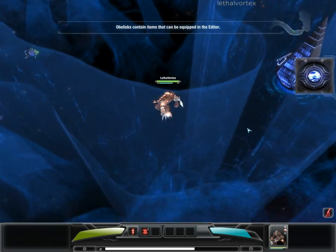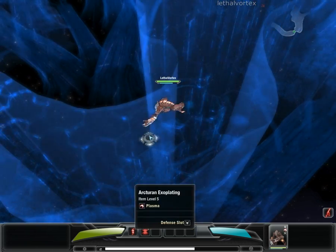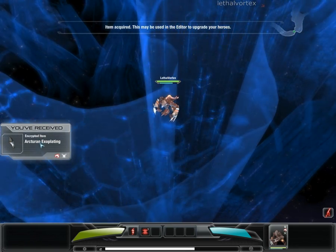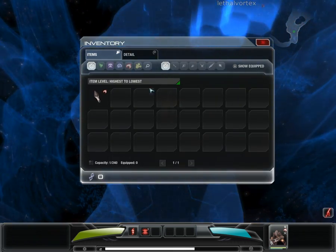Obelisks are progenitor archives. Items found within allow for the creation of gear on board your ship. Item acquired, item acquired — this may be used in the editor to upgrade your heroes. I'm not sure what I can do with that item just yet.